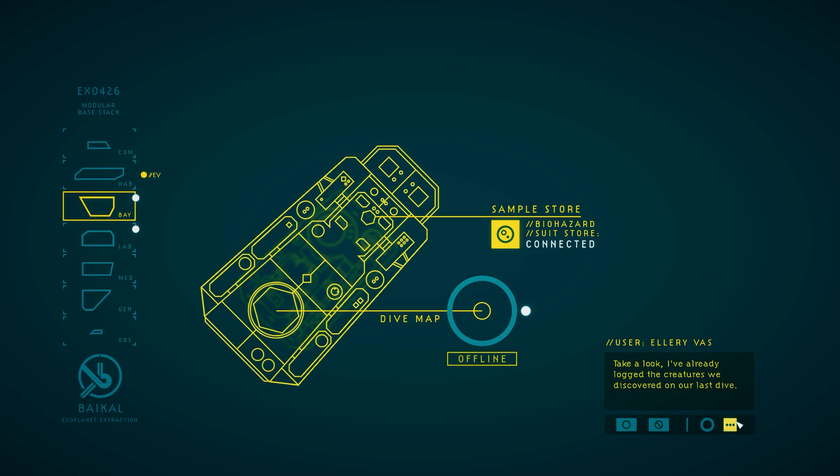Take a look — I've already logged the creatures we've discovered in our last dive. For any logged creatures, I'll also put sample requests in for their taxonomy entries. To fulfill these requests, I'll just find and transfer the samples to the lab, then analyze them. I can then use that data to add to the creature study. We need to register these species. Head down to the lab level and take a look. I'll also mark some sample requests on the dive map. We can grab key samples for our studies while we're out there in the ocean.